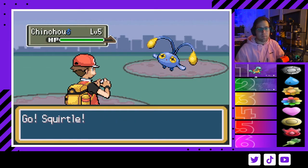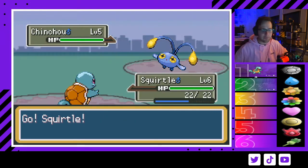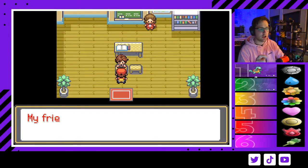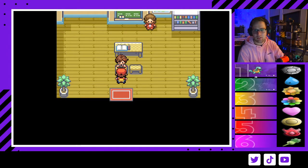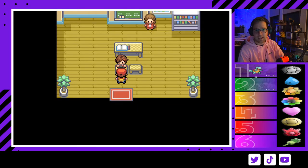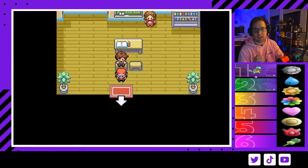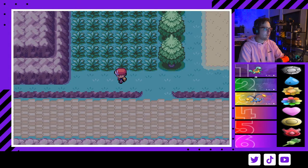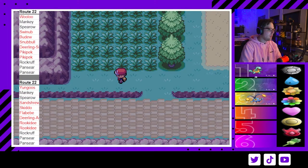We get our Chinchou — perfect, this is going to be super helpful for both Brock and Faulkner. After you catch your Chinchou, go inside and talk to this kid to get Wise Glasses, which increase your Special Attack. About 90% of the time I end up selling these, and we'll talk about that later.